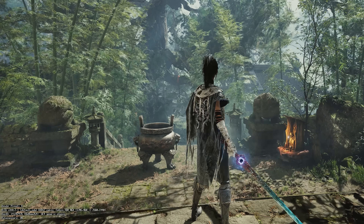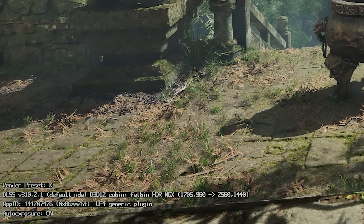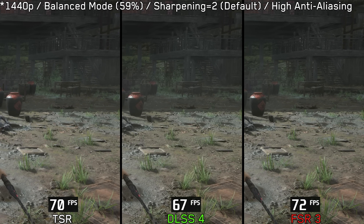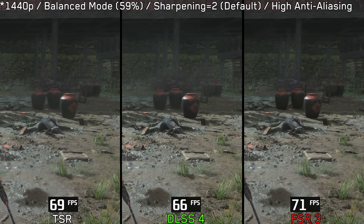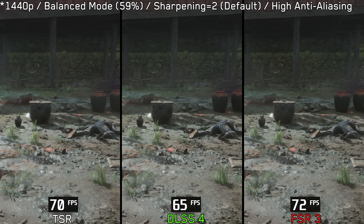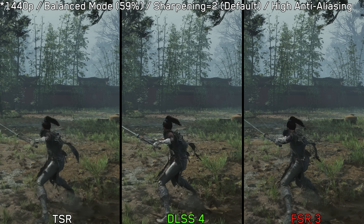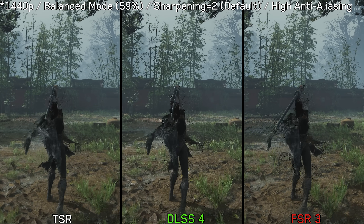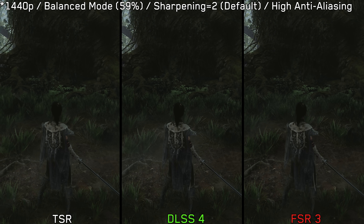The game natively supports the DLSS 4 Transformer model with Preset K, which at 1440p using balanced mode gives DLSS a big leap over FSR 3 and TSR, delivering a sharper and more stable image. TSR provides a cleaner image than FSR 3, but tends to look softer in motion. FSR 3, on the other hand, suffers from noticeable shimmering and struggles with screen-space elements like small grass shadows. It also introduces visible pixelation and ghosting on fast-moving objects. DLSS isn't flawless either — it shows some disocclusion artifacts and more boiling in Lumen lighting.